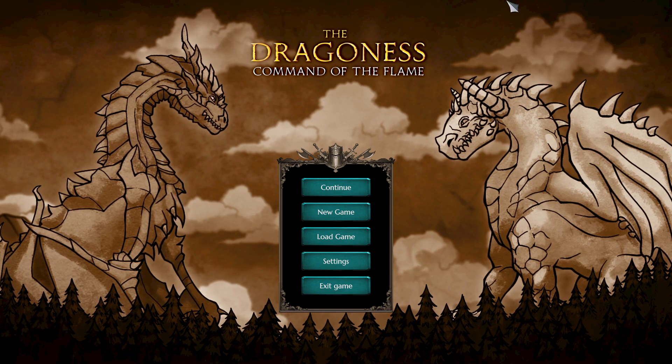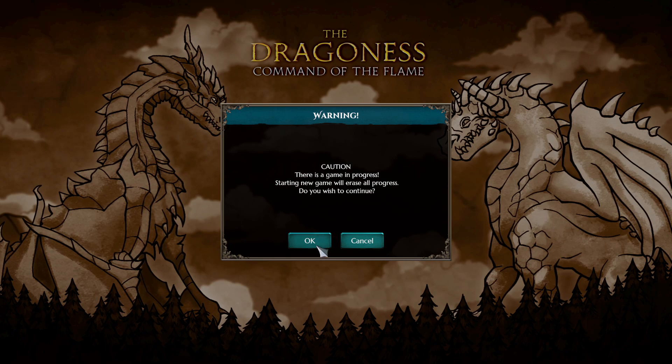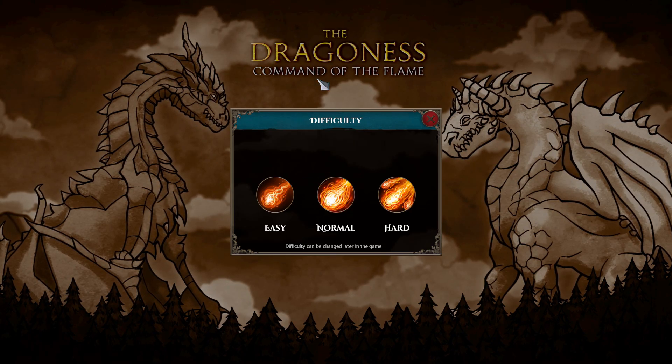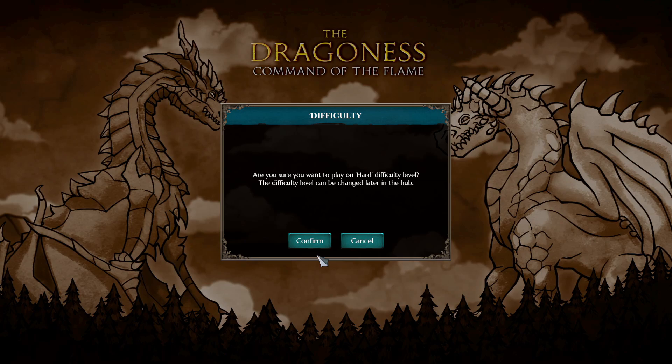In this video we're going to be playing the tutorial which will explain some of the basic mechanics of the game, and then we're going to play the first mission, which should show you the gameplay loop of what you can expect from a typical mission. We're going to start a new game and since I've already done a test run on normal difficulty, we're going to step up to hard difficulty just to see what that's like.